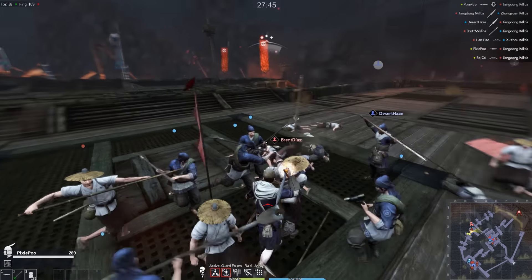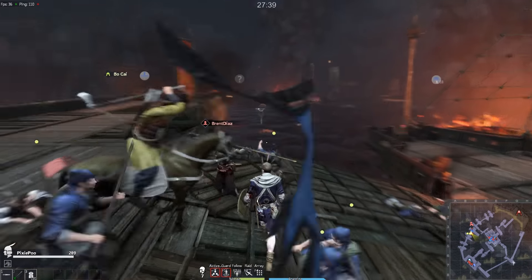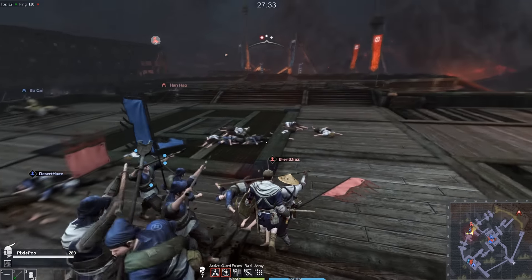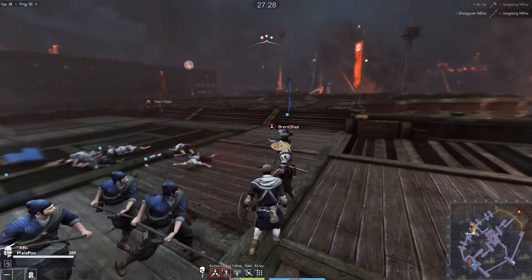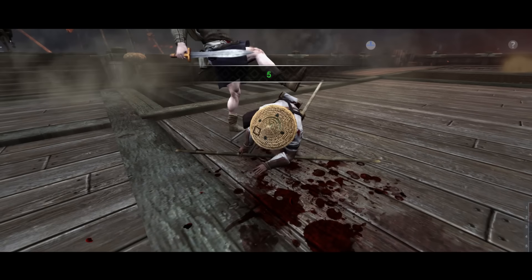Now we're taking on this pike unit — my soldiers are still going pretty strong. There's another player here. It gets really difficult when you're outnumbered like this; it gets pretty hard to block because you're getting hit from multiple angles. There goes another player — we're going to take him out. One of my favorite parts of the game: these cool kill animations. Unfortunately, since I dismounted from my horse, I can't quite get back on it.